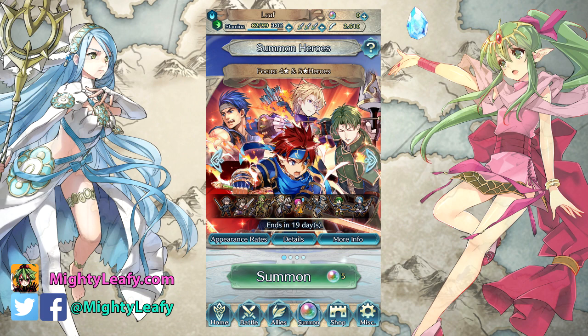Rebecca has Darting Blow 1, 2, and 3, and Ardent Sacrifice. She gets Silver Bow Plus at 5-star level, so that's not very good. She's basically like Florina at 4-star — so why is Florina not here?